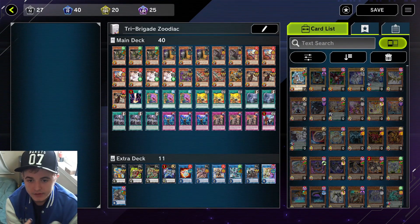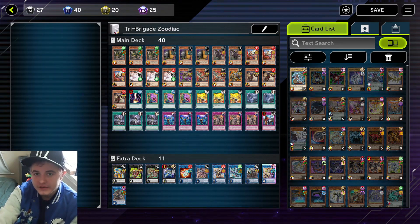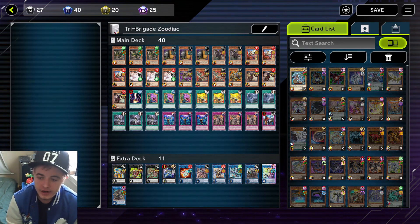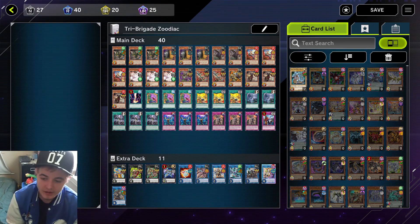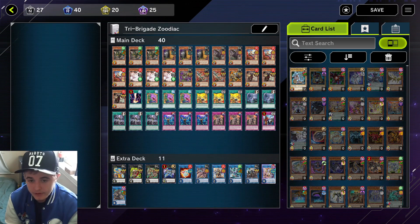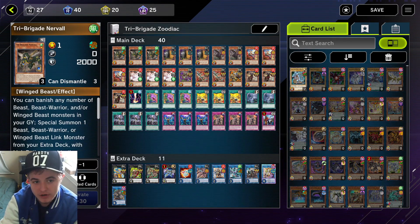I made like two decks — I made Tri-Brigade Zodiac first and then I made my Ojama deck. You can check out the Ojama deck from my last Yu-Gi-Oh video. But anyways, with the Tri-Brigade Zodiac deck, why should you play this deck? Because this deck is fire. The Ojama deck is super hot fire but I don't really consider it a top tier deck. If you're playing in platinum, the Tri-Brigade Zodiac deck is really good to play if you're looking to climb.